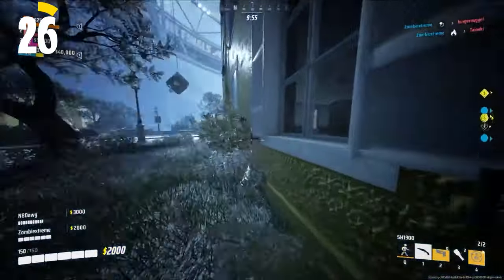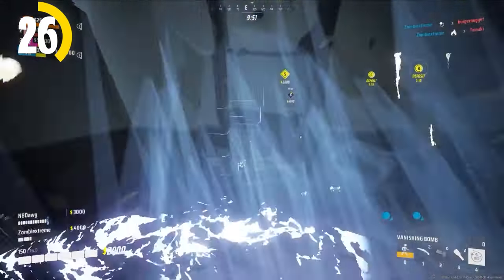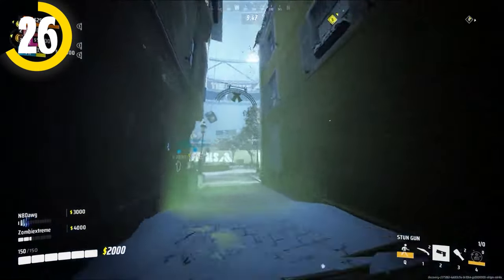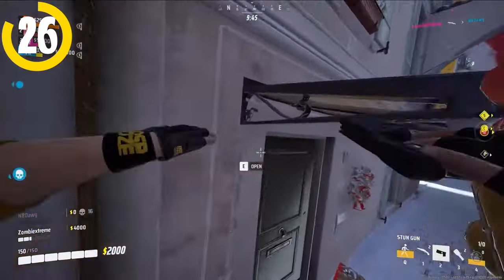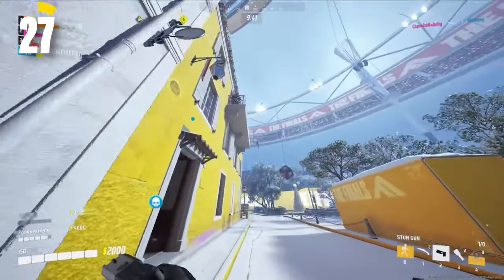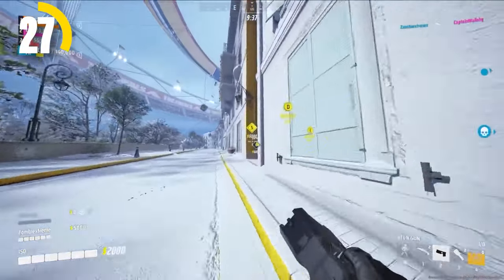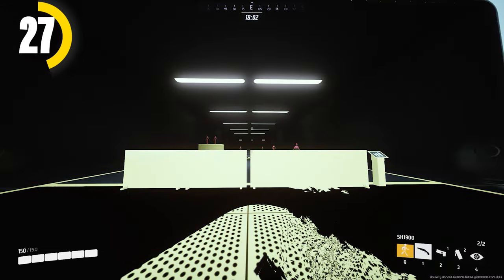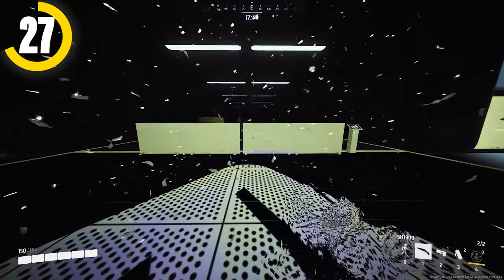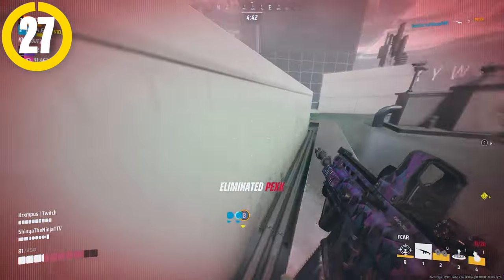If you're ever running the cloak on light, consider taking the vanishing bomb as well. It may seem a little redundant, but the vanishing bomb actually stops the cloak's use timer. So if you use the two gadgets properly, you can basically have your invisibility up at all times. There's also a distinct sound for when you use both the cloak and the vanishing bomb, so keep an ear out — if you hear it, you've got a light player about to flank you.